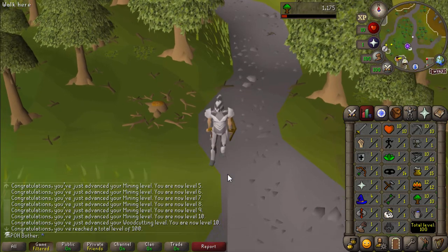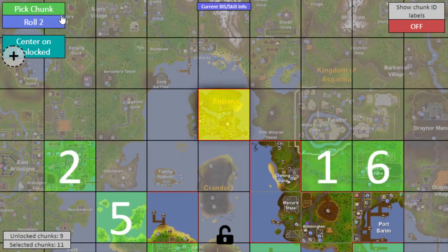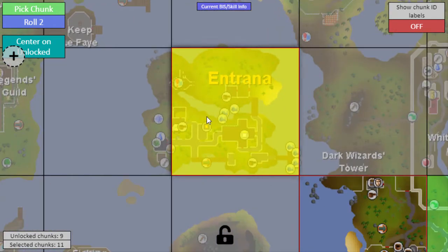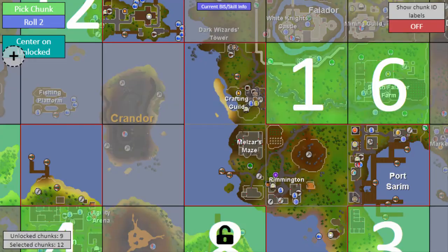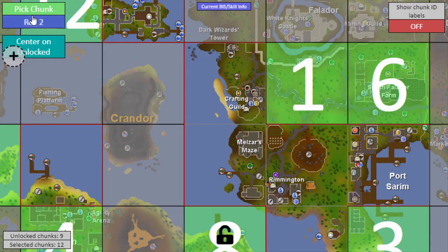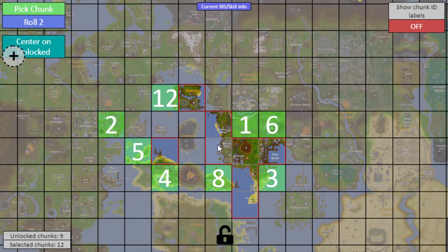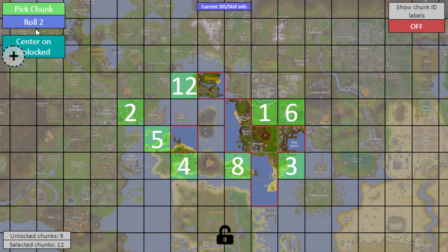This is a big deal, not just because I get another random chunk unlock, but I also get something else. First let's just pick the random chunk, which is... Entrana! Okay, this is the chunk I've been waiting to get. Now I need to explain what the hundred total milestone is. In the rules, I get a random chunk every 10 levels, but a double chunk every 100 levels. What a double chunk is, is there's this 'roll two' feature, and it will pick two chunks at random but then I get to choose which of the two chunks I unlock. Now I get to roll one of them as well, because I not only hit a 10 level milestone but the 100 level.